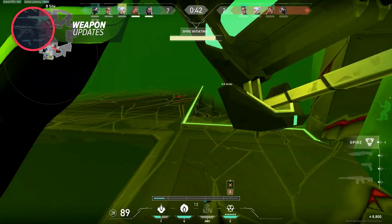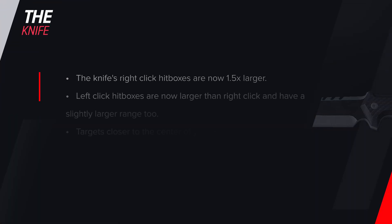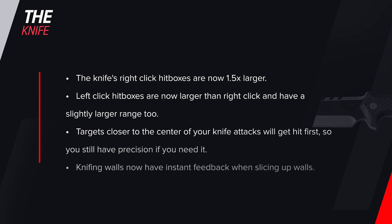Moving on to wrap up the weapon changes, let's address what Riot changed about the knife. The knife's right-click hitboxes are now 1.5 times larger. The left-click hitboxes are now larger than the right click, and it has slightly larger range too. Targets closer to the center of your knife attacks will get hit first, so you will still have precision if you need it. Also, knifing walls now has instant feedback when slicing up walls, predicted on the client side.